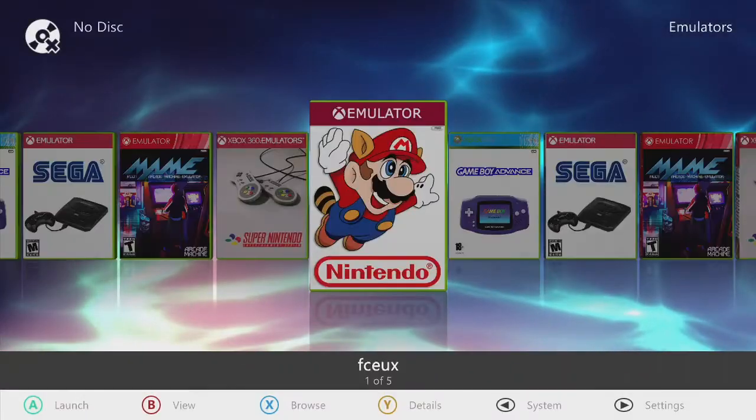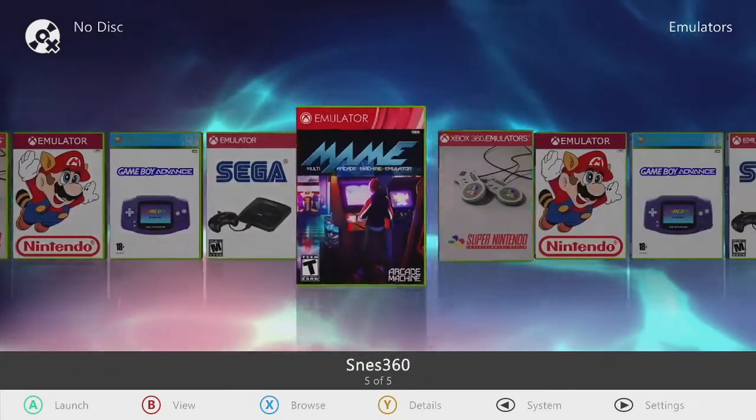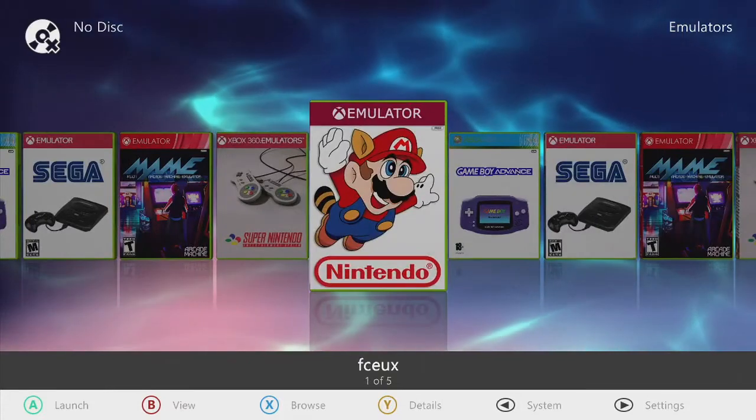You have your homebrew section where your tools reside, and then of course you have a classic game on there. You got Tony Hawk's Underground on there for you, and then of course you got a couple of indie games as well. And then you have emulators — Nintendo, Game Boy Advance, Sega, MAME, Super Nintendo and back to Nintendo. You get over 8,000 ROMs on there, have a blast with that.